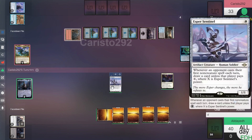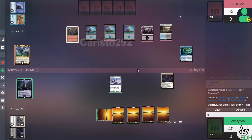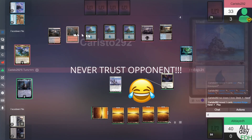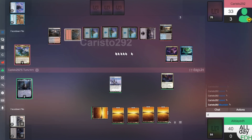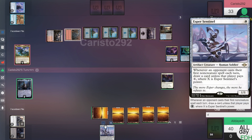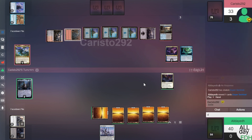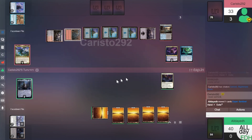He plays something and I'm not sure if he paid for Esper Sentinel's tax. I could go back and look but we trust him, but I do need cards right now. He plays Ashiok Nightmare Muse — he pays for Esper Sentinel. Creates Nightmare Tokens. He uses the minus ability to return non-land permanents to my hand — he really doesn't like Esper Sentinel. Oh wait, it exiles it. I didn't read the second part of that.